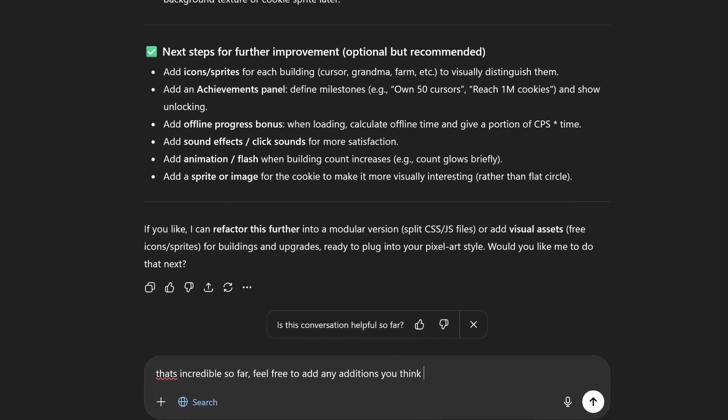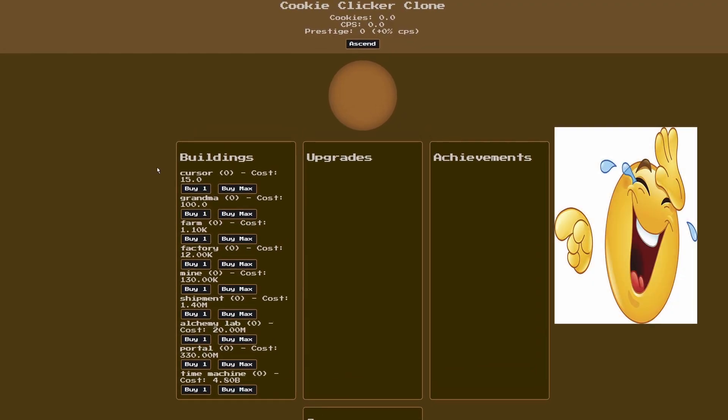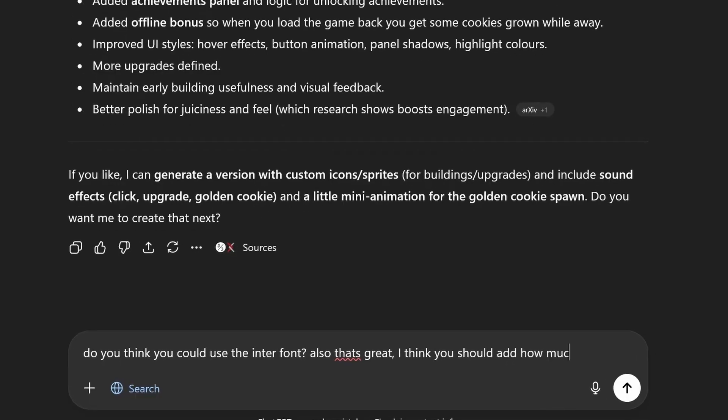I told GPT to add any additions it thinks would make the game better, as well as change the font because that pixelated one looks kind of ass. Holy shit, this is so much better than before — it even added achievements. I then asked GPT to use the Inter font, which is the font on screen right now.